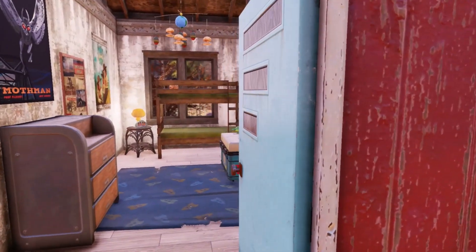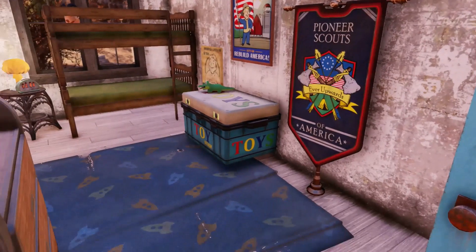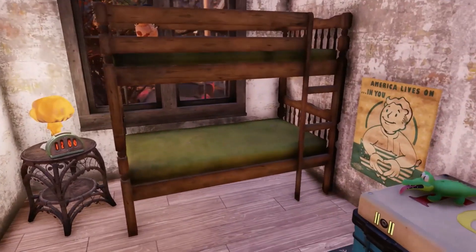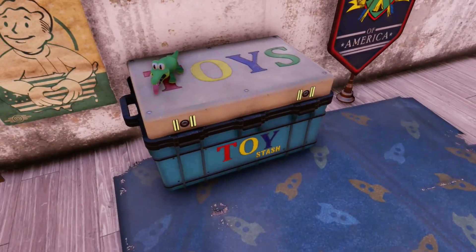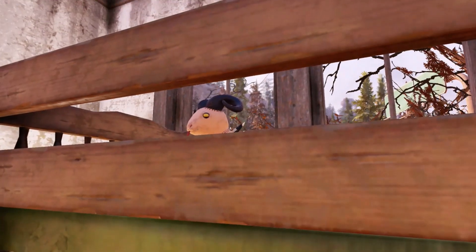This is like a kid's bedroom, as you can see. I put bunk beds in and got that cute little toy stash from the Atom Shop with the plushies, and I also have a secret little sheepy plushie there.